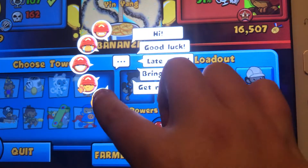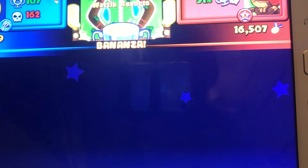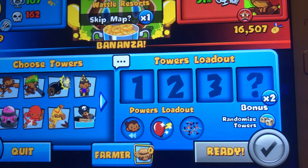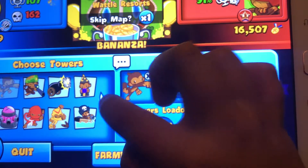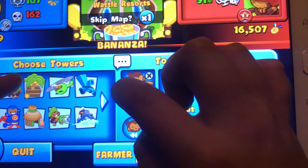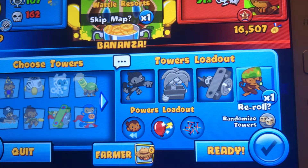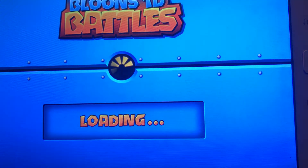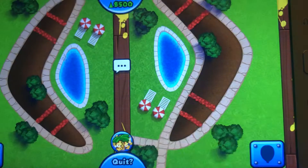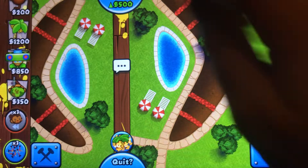I'll put thumbs up. Oh, he skipped Ying Yang — Waterland Resort. Not Mortar. So I'll do my DFA — Dart Farm Ace — and then Sniper, because that's very good. Sniper's one of the best towers in the game in my opinion. It's not good for early game, but late game it can survive some of the biggest balloons.